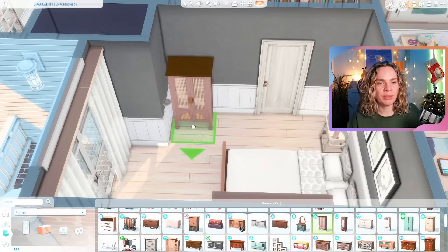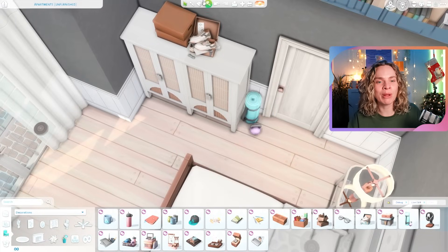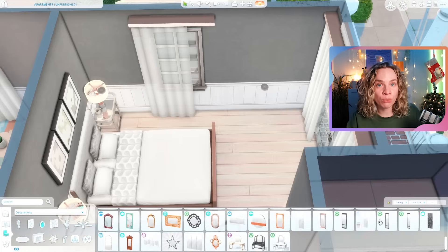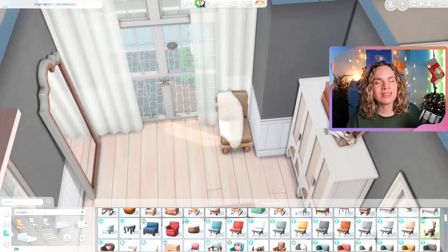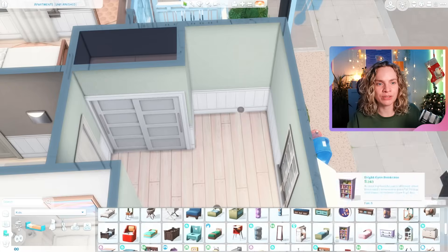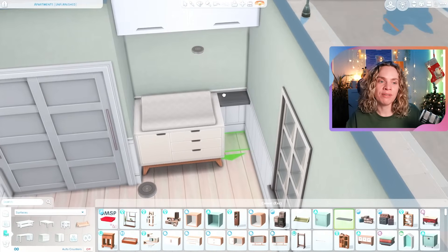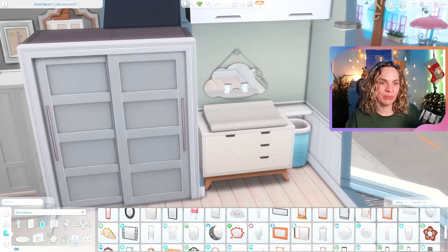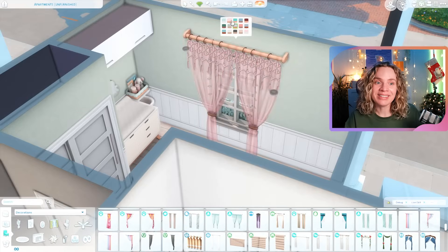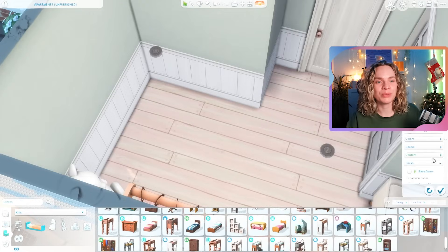A couple of these apartments have their own small balconies. For the ground floor apartment the balcony is off the kitchen; for this apartment it's off the bedroom, and I think the upstairs one is also off the bedroom. I originally wanted balconies off the kitchen or living room, but it just didn't work with the floor plan. Having a balcony off the bedroom actually makes a lot of sense — I once lived somewhere like that and it was really nice.